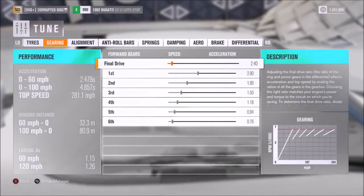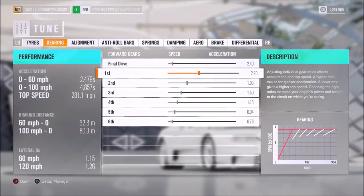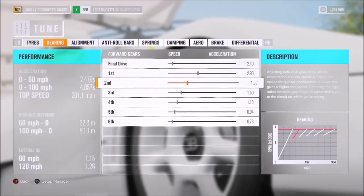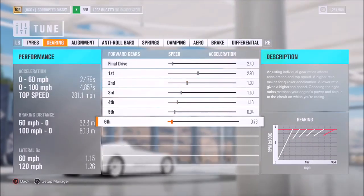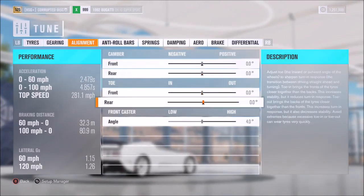For the gearbox, I would recommend a final drive of 2.4. Then for the individual gears, it's actually a pretty simple setup: 2.9 for first, then 1.99, 1.5, 1.18, 0.94, and 0.76. Then for the alignment, as I usually would, we've got neutral camber and toe.